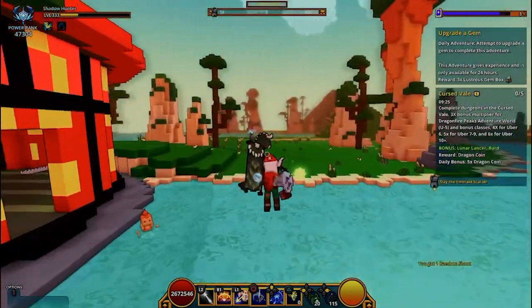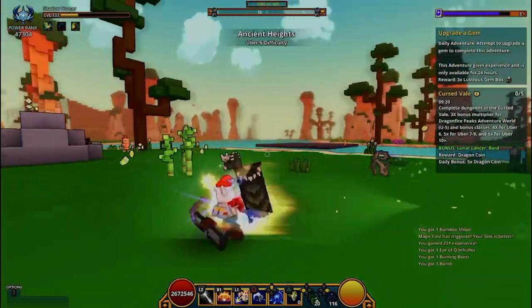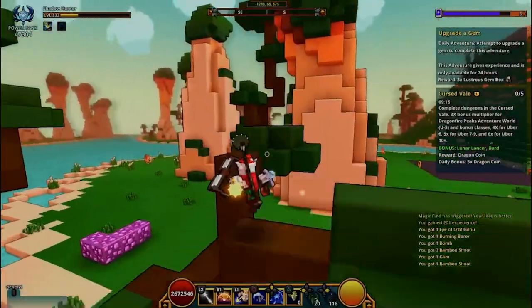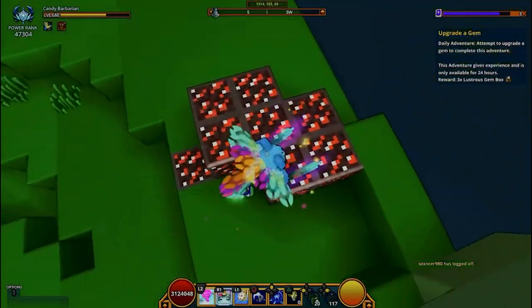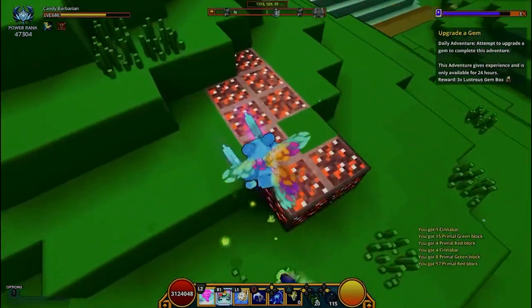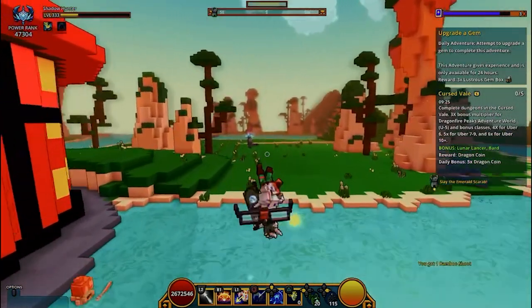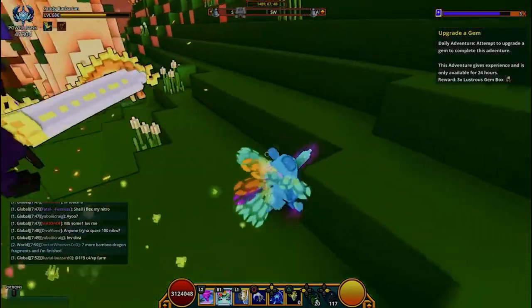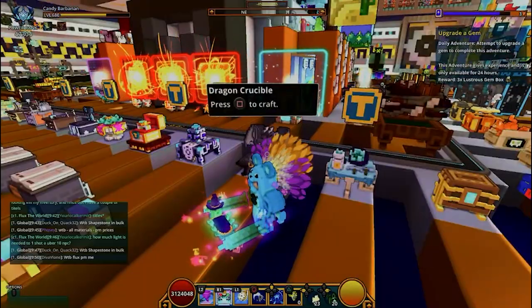I want to reiterate that everything for this event is going to be in Forbidden Spires. For players that don't know how to get these materials: Cinnabar ore can be found randomly in Forbidden Spires — collect them by bombing them or purchase them on the marketplace. Bamboo Shoots are all over the place and look like green grass that sticks out. Fiery Feathers and Sagely Blue Dragon Scales are obtained randomly when defeating world bosses — yes, RNG.